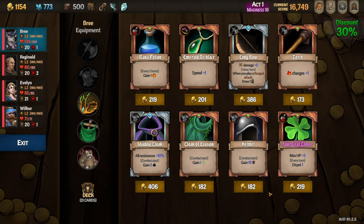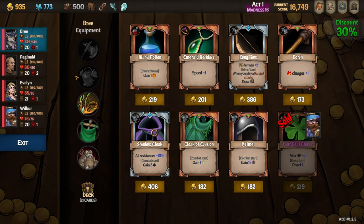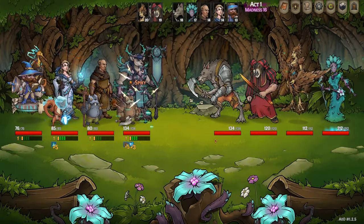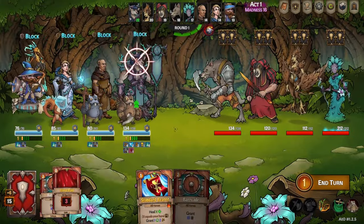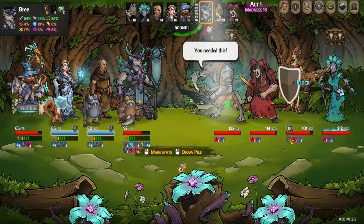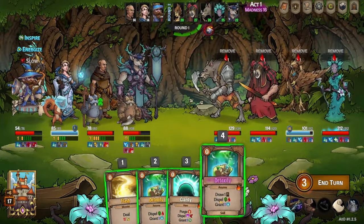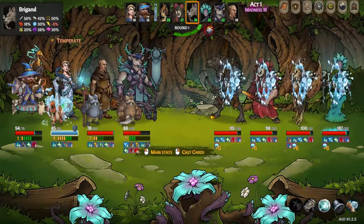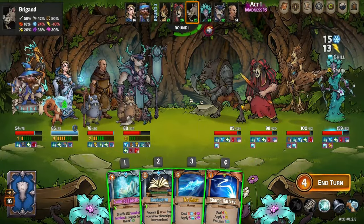Unfortunately we still have a good amount of curses in our deck, so we'll need to get rid of those. We find another Emerald Necklace, which I'm a little bit sad about because I could have sped up Bree even more, but we can give it to Reginald and maybe make him faster. Luckily we get a Remove Card perk here, so that'll save us some gold. It's the Bomb Corruptor — they place a bomb on top of a random hero's deck. It happened to be Reginald this time. Its worst effect is giving you one less card that turn.